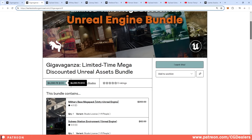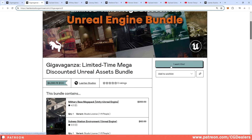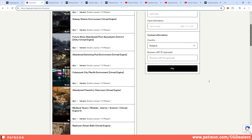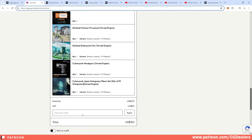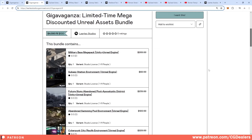You can get it for one hundred dollars, but if you use my code CG60 you can get it for 40 dollars. To apply the code, click 'I want this', scroll all the way down, add CG60 and hit apply — you'll get a 60 dollar discount.